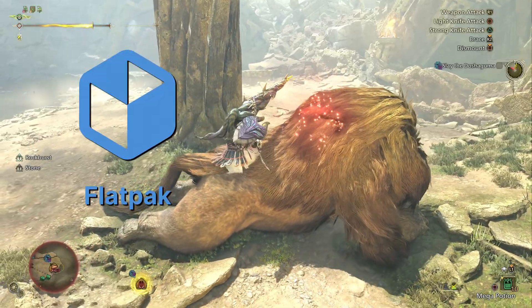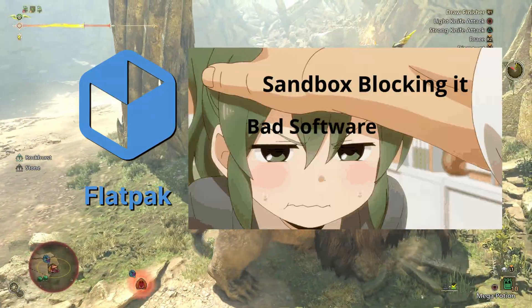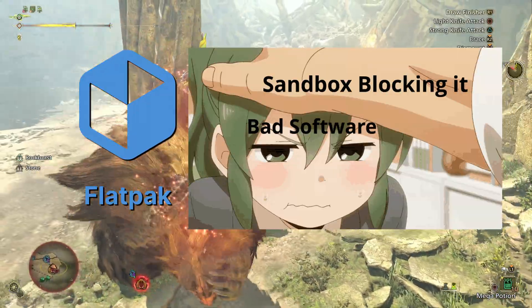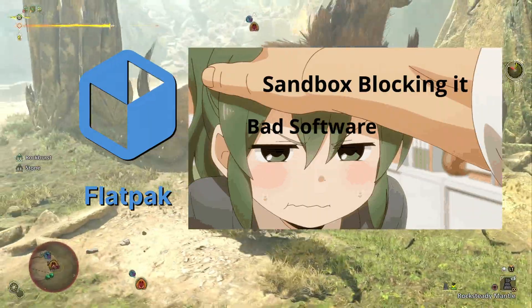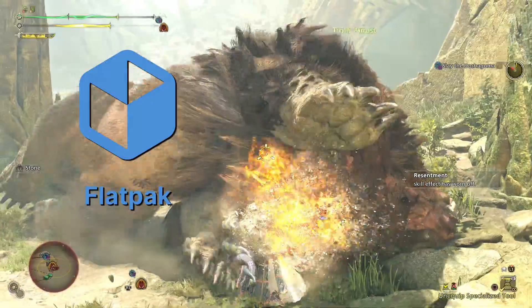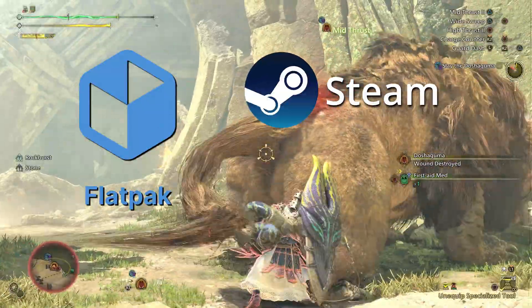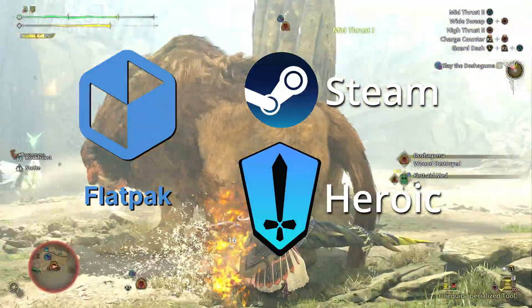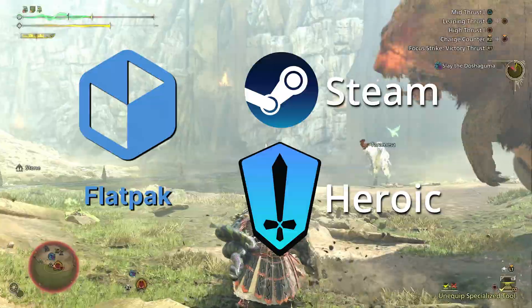Flatpaks. Flatpaks are software distributions that run in a sandbox environment. That means they are basically isolated from the rest of the system, and everyone who uses a Flatpak has the same experience. Therefore, they are stable and solutions for eventual problems are quick and very easy to find. To get started with gaming, you simply need to install the Steam Flatpak, preferably with the Proton GE add-on, and the Heroic Games Launcher to play your Epic, GOG and Amazon games. That's basically it and it should cover most needs.